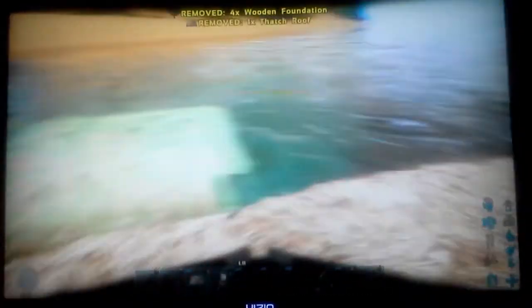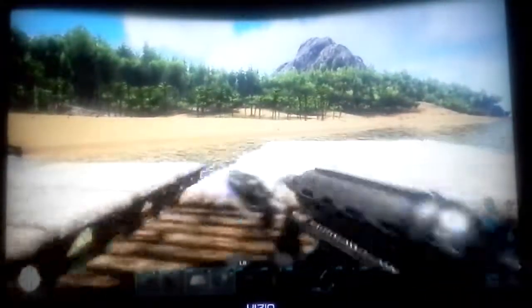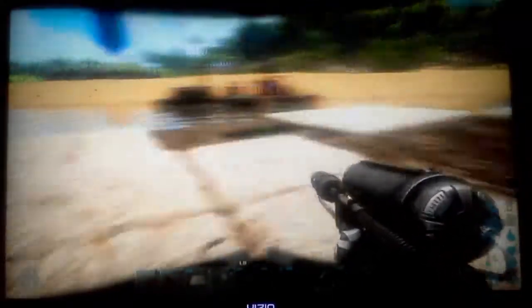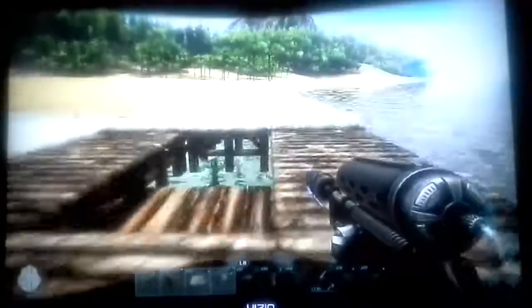Just keep going, and you'll notice as you keep going you'll be able to place more ceilings. Your final result should look like this — it will stop at a certain point, that's just because the game is goofy. Now you need to get rid of your thatch roof only — not the foundations, just the roof. You might damage yourself a little bit; I usually use a tek rifle.